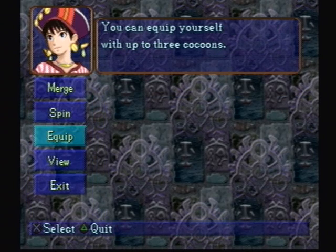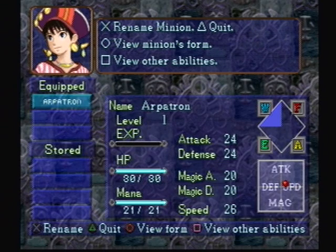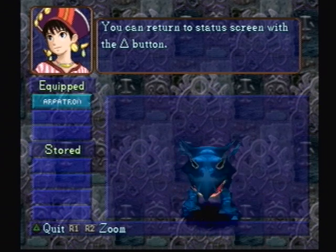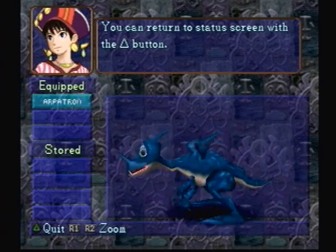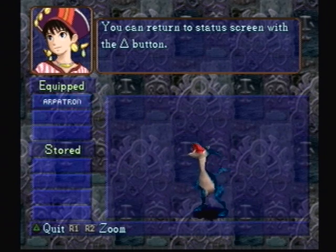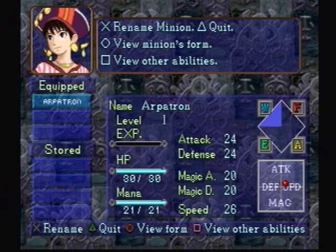And here we get a little view — you can rename the creatures and give them a different name. Here we have our little dragon dude. Use the L1 R2 button to zoom in to get a better look at him. It's a tiny little dragon, but don't worry — he'll get stronger. As a bonus, when the minions grow up in level, their bodies actually expand. One part of the minion may get longer, the wings might get bigger, and so on.